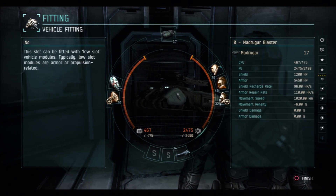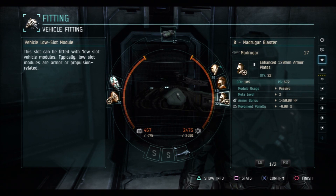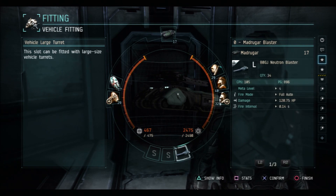Let's look at the fitting first. I use the Madrugar when I'm running as a gang — I'm always generally running as a gang, very rarely do I run solo. The reason I think the Madrugar is very good is because you have those mid slots that you can use for utility: a clone, a scan, things like that. But the three low slots also facilitate quite a nice tank as well.